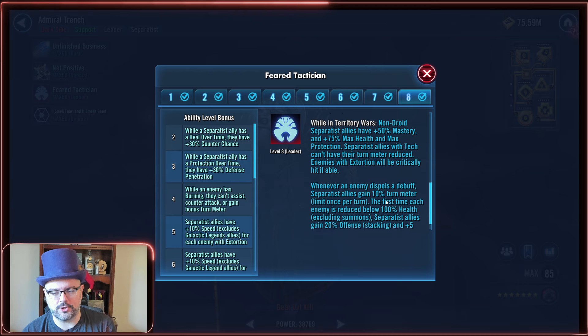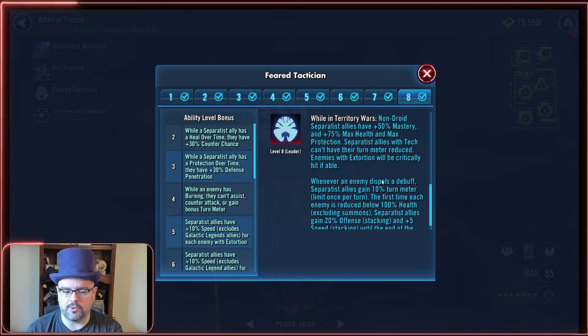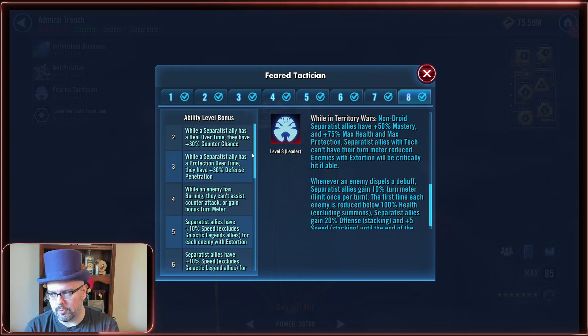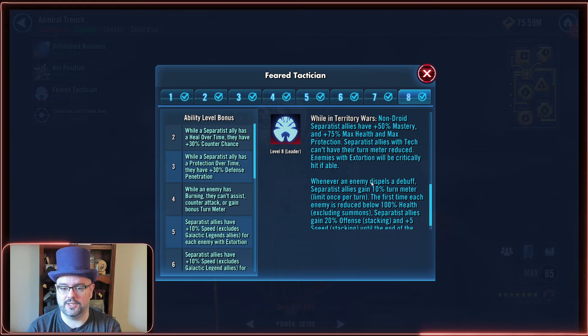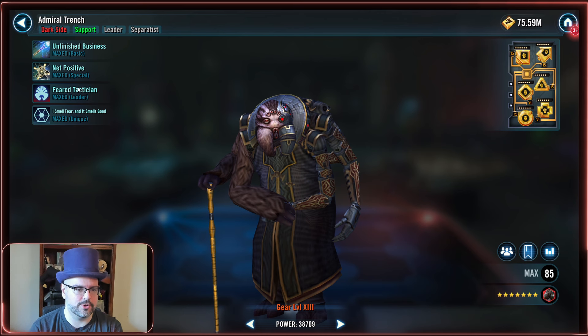I don't usually spend much time covering TW, but for this team you really don't have to mod it any differently for TW versus Grand Arena. He is a three-Omicron TW character and he's actually really good in TW — used at the top end of the gauntlet very regularly. He's even stronger right now because of a Datacron affecting Watt Tambor. For this being a zero-Omicron Grand Arena team, you can get a lot of mileage in TW with the same modding. All three Omicrons are great.